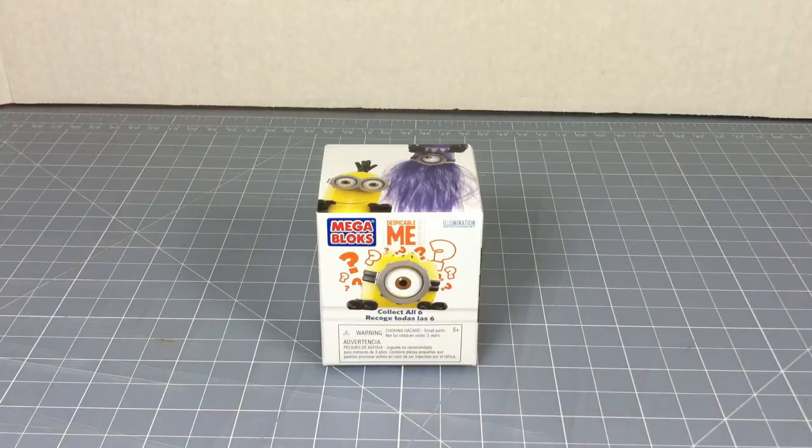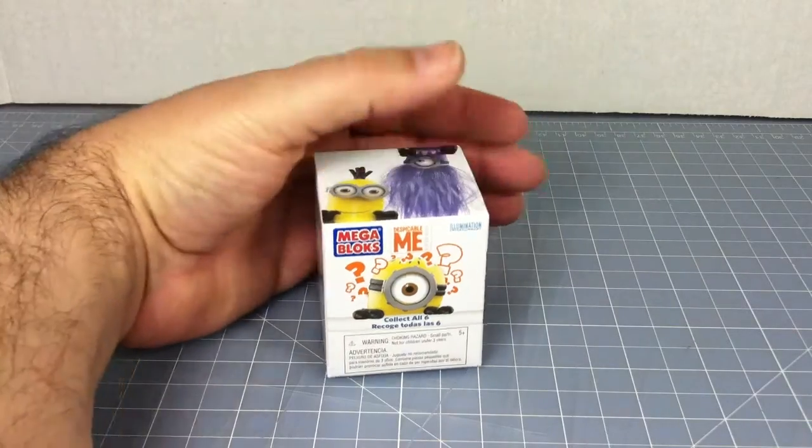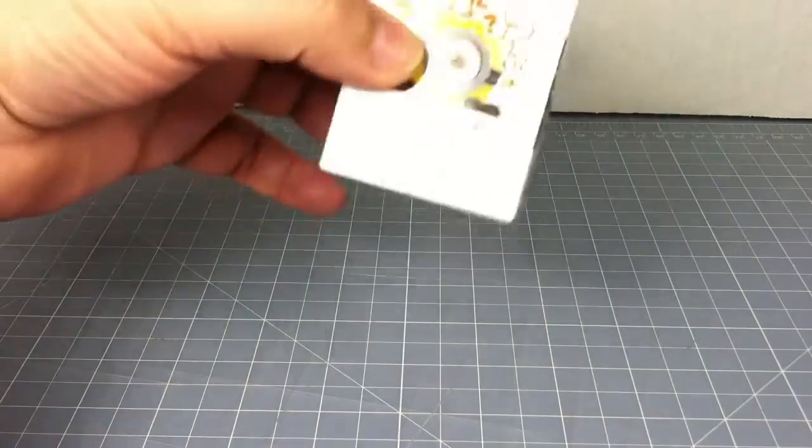Unlike Halo that has blind bag figures, Despicable Me has boxes, as you can see here. This is an example of one you'll find on the shelves. Just for scale size, here's my hand — the box is fairly big. Even if you shake it, you can't really tell what's in there.